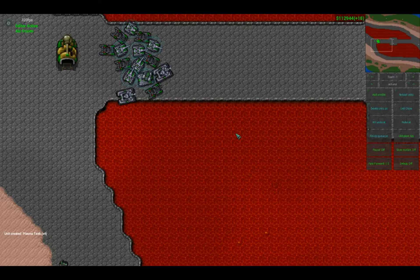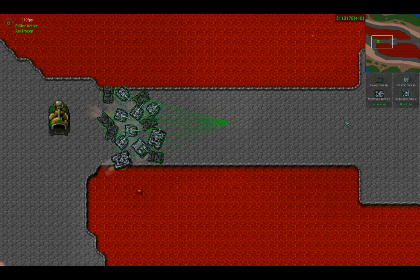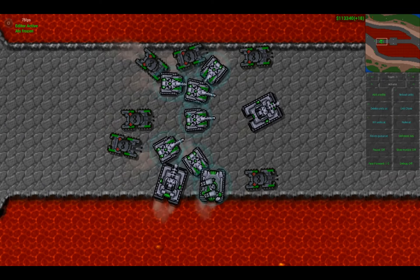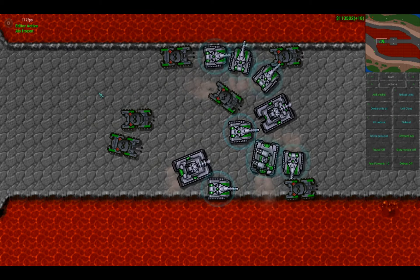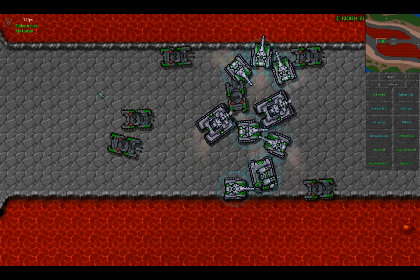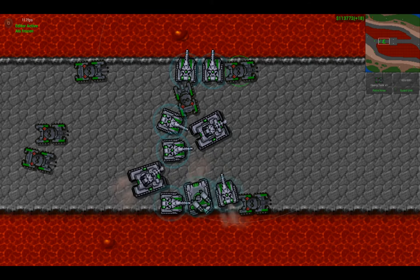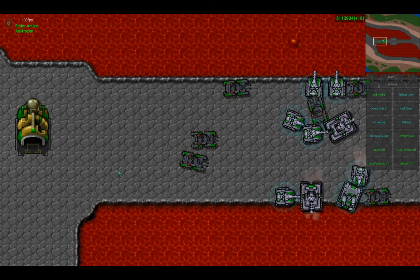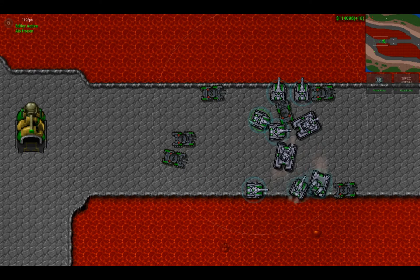Number 4: the Heavy Tank Rush. It really isn't just a heavy tank rush though — you can rush solely with heavy tanks because they can attack ground and air, but it's usually better if you have plasma tanks mixed with heavy tanks, AA missile tanks, and maybe even a couple mammoth tanks. You can start building this rush very quickly — mainly the heavy tanks and some plasma tanks.